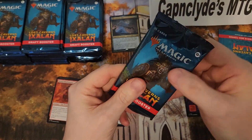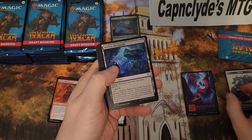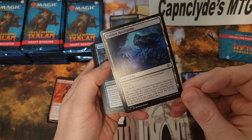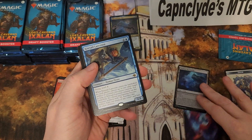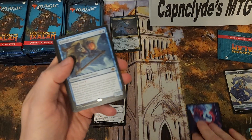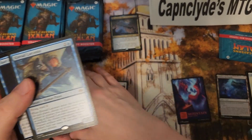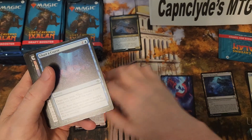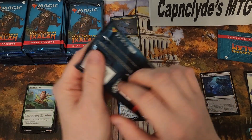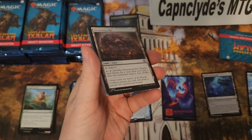One card rarity, three to four uncommons, nine to ten commons — when did they change that in a draft booster? Interesting. I am so confused — Hidden Necropolis is in the front. It's just a common cave, right? So are the caves in the front? So scoot it all down because the cave might be in the front. That is so weird.